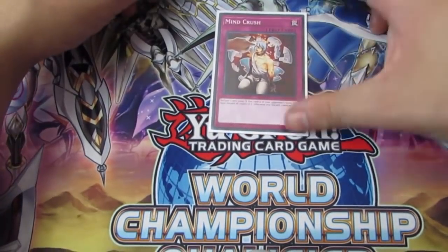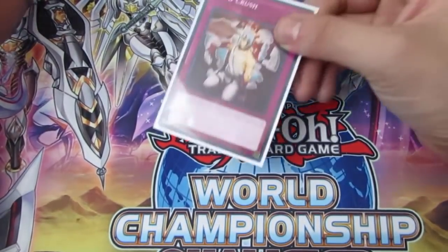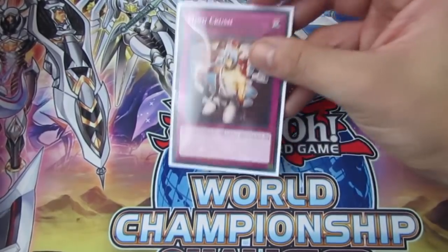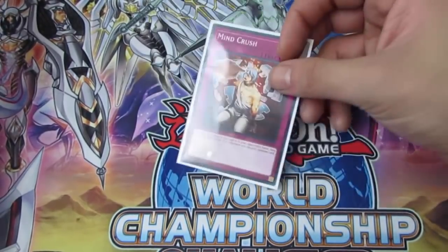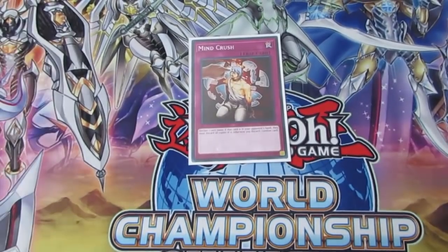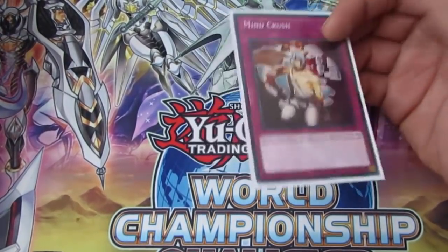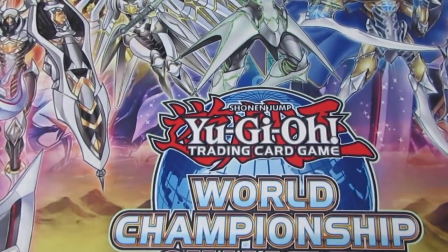Mind Crush is just great because every deck searches. Gouki searches, Sky Striker searches, everything searches. They get greedy — they search double Engage and it's game over, losing so much tempo and advantage. It's best in the side deck going first. It's really good against Trickstar, hitting whatever Candina searches, and great against Evenly Matched, hitting it out of their hand. Mind Crush is still a staple this format, and it's a common so it's budget-friendly.